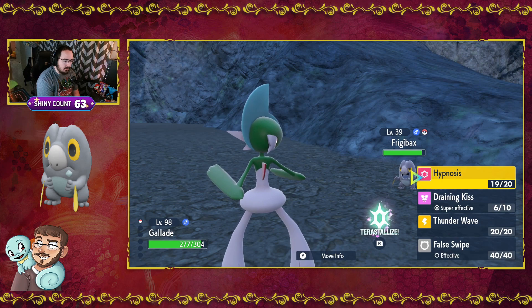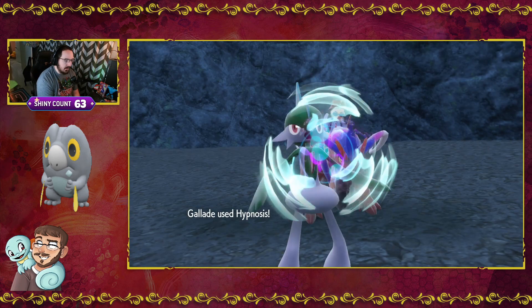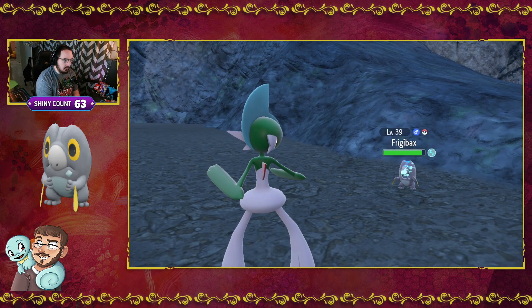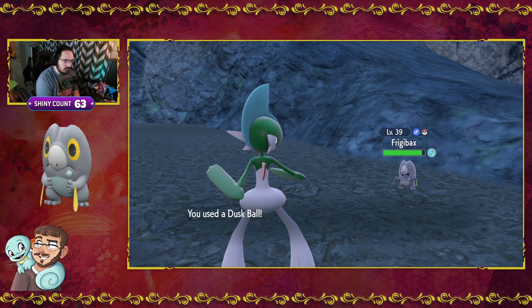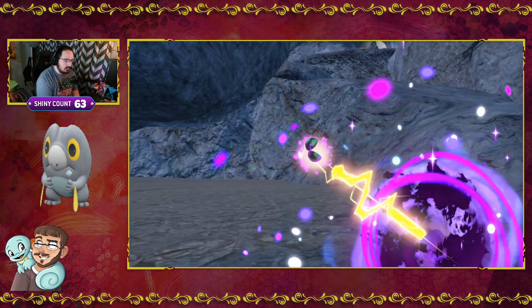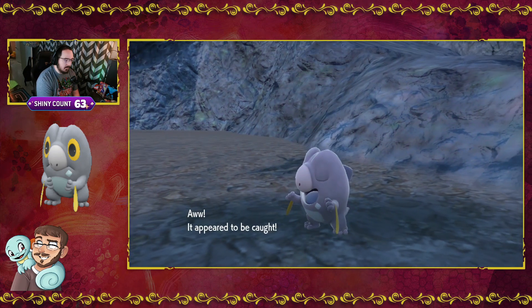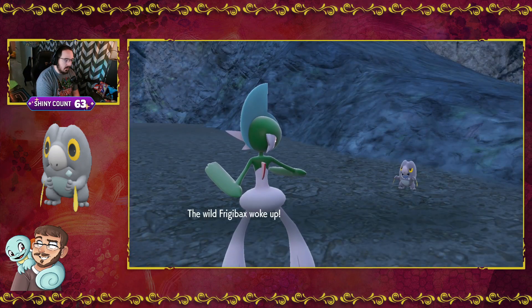We need to not use False Swipe because it does have Takedown and could potentially knock itself out. We'll put it to sleep and then we will try a Dusk Ball — we're in a cave, so Dusk Ball it is. Nope, didn't work either. And it woke up. That was quick.